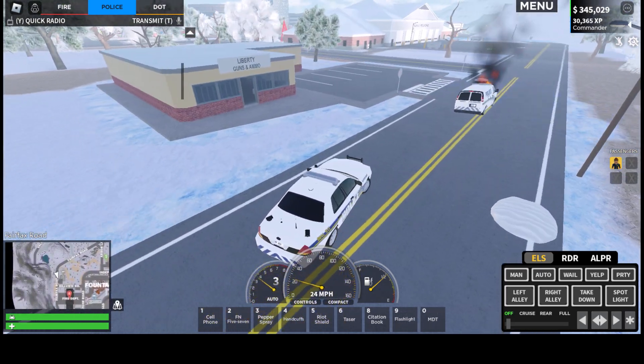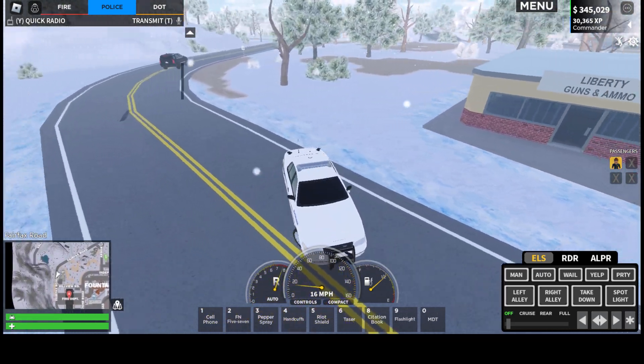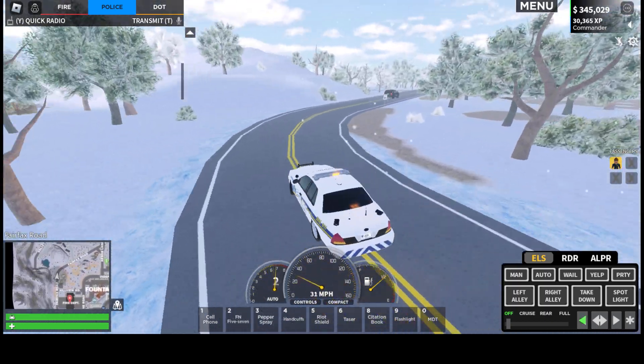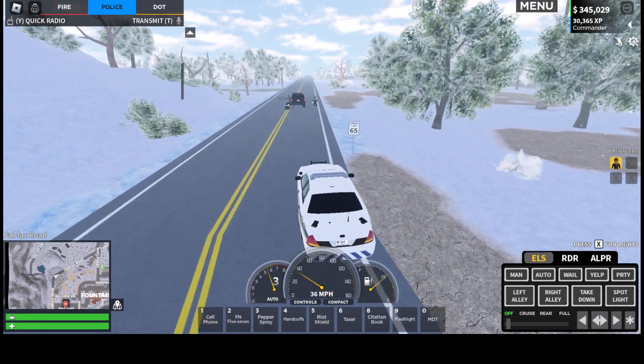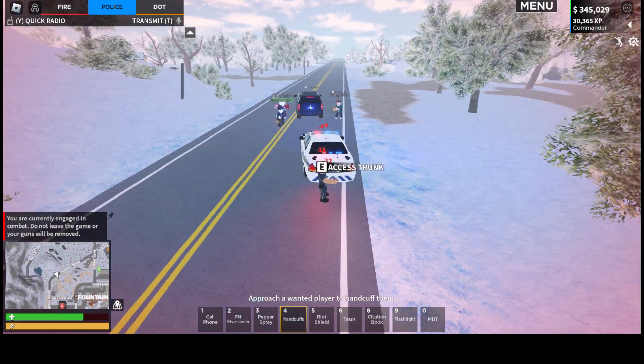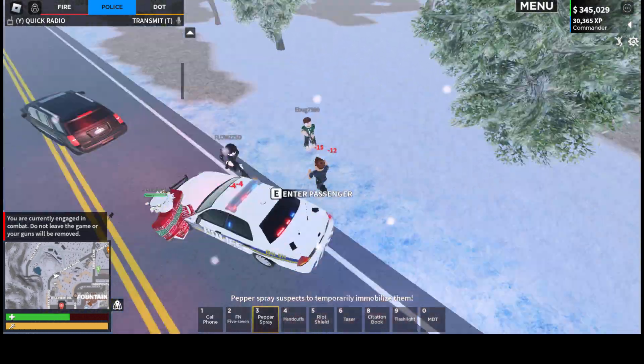Well, that doesn't look normal — we have a destroyed police car here and someone's driving off, so we'll pull them over and see if they're wanted or not. Looks like they are — that's a hell of a fine for the first stop.